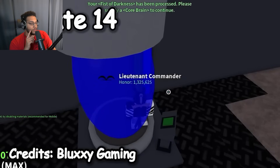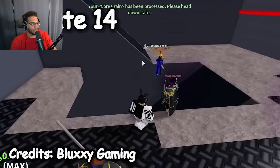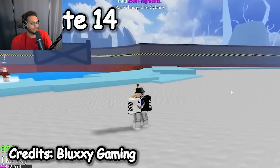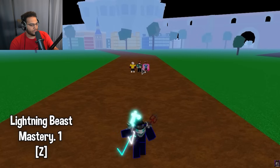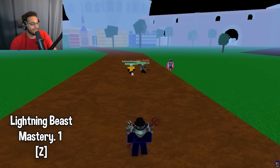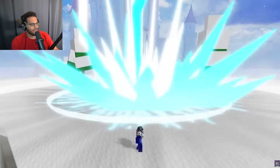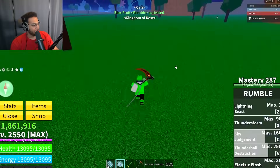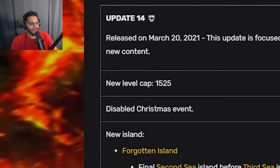Update 14 — this is when they first added the cyborg race. You had to do the Law raid to get the core brain. The cyborg race costs 2,500 fragments, and that hasn't changed at all. They added the rumble awakening in Update 14. Lightning beast looks exactly the same, and you still get three dashes. Thunderstorm looks way worse in the old footage — rumble did get an update. Sky judgment looks about the same, and thunder ball destruction is roughly the same. The new thunderstorm looks way cleaner. Alongside rumble awakening came a new fighting style: strikeman karate, full V2 Dragon Trident, and the level cap got raised to 1,500.